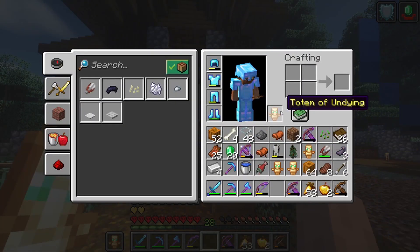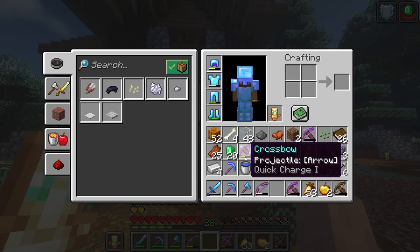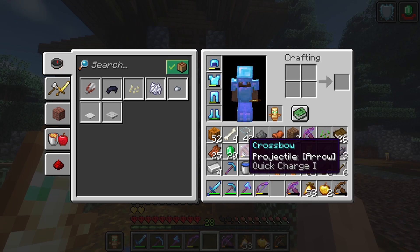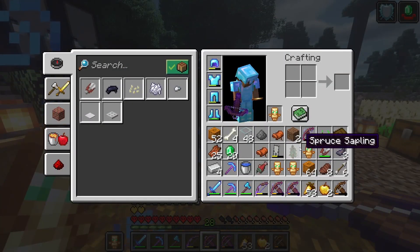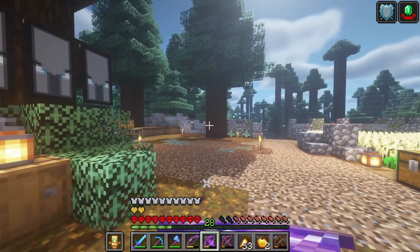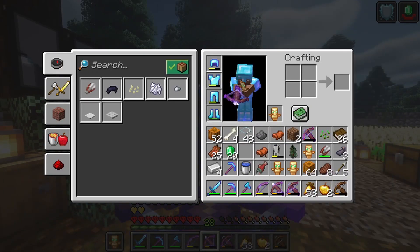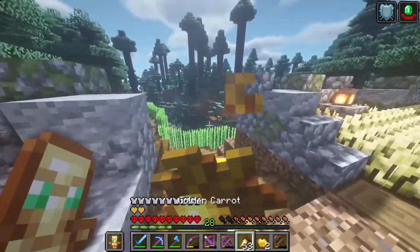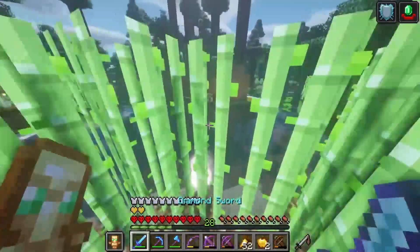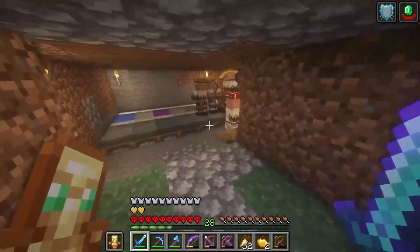We just won a raid! Now we get to hang the banners. We got one, two, three, four Totems of Undying, plus a couple of crossbows. There's a projectile arrow indicator — oh yeah, you can shoot fireworks out of these crossbows. That took a little longer than expected but we did it, and we got Hero of the Village!